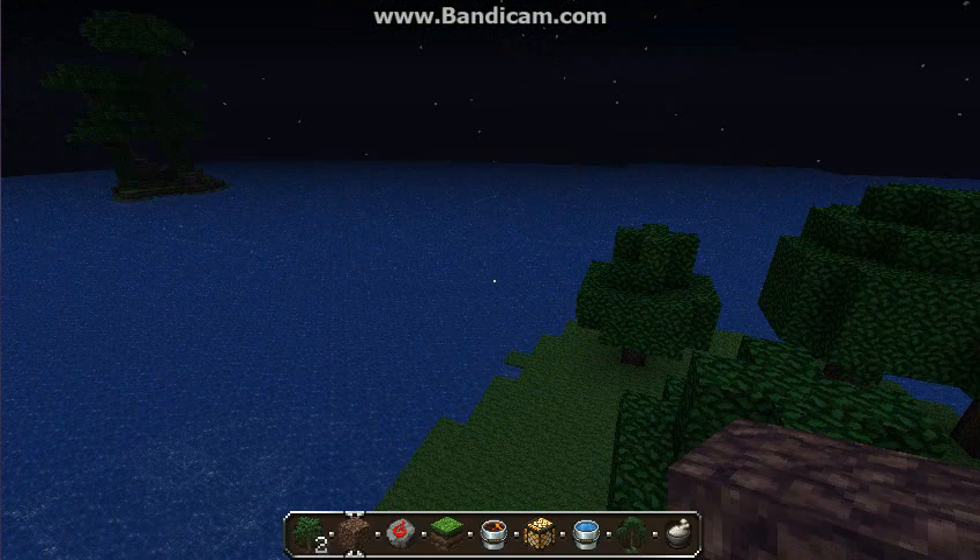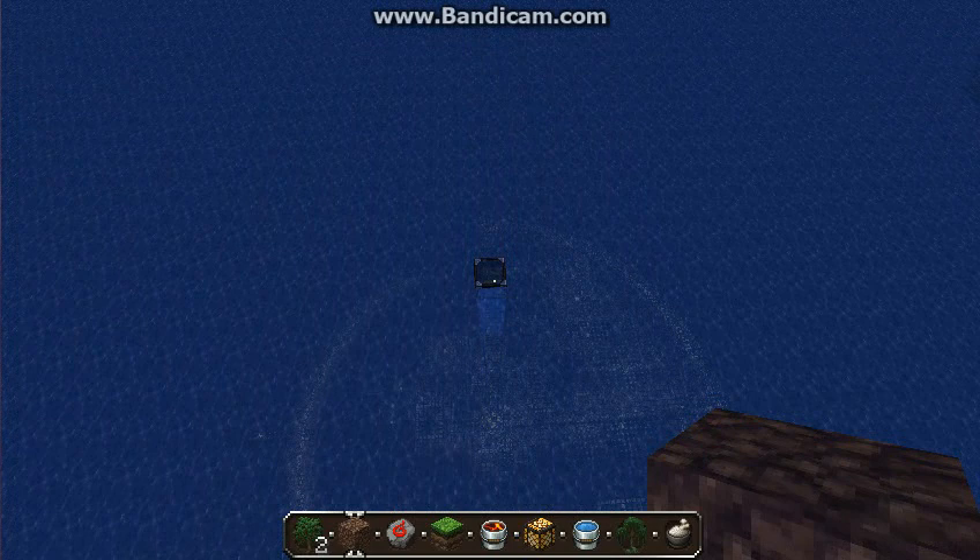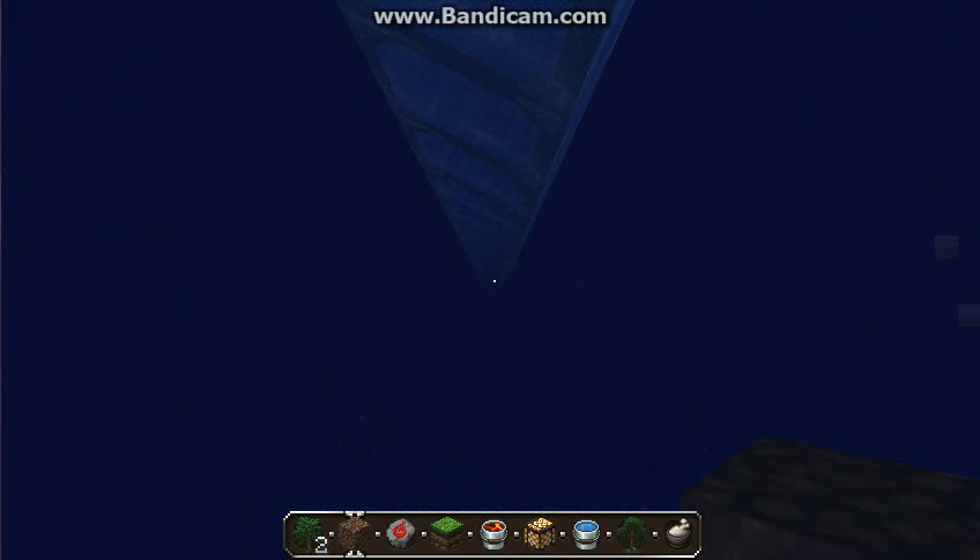I'm going to put one horse on this island, and then the rest will be over there. You are going to have to figure out any way — I think I sort of know the way to get down here. You can't switch to creative; you have to do this in survival.